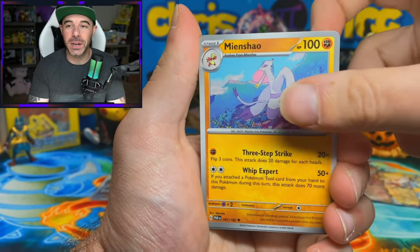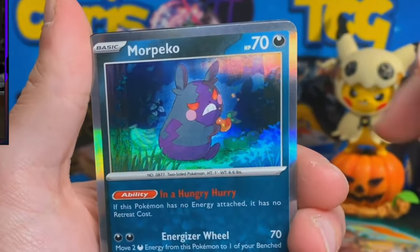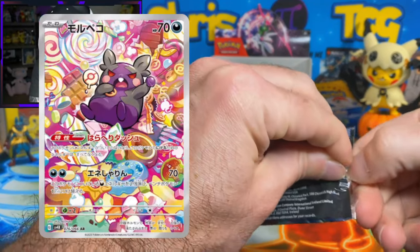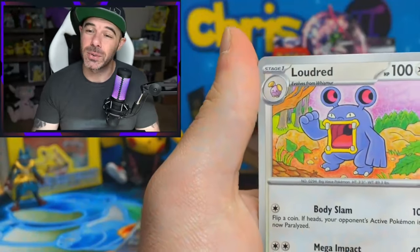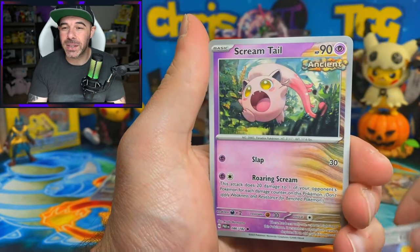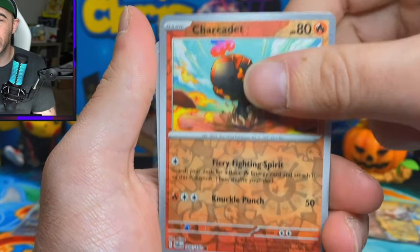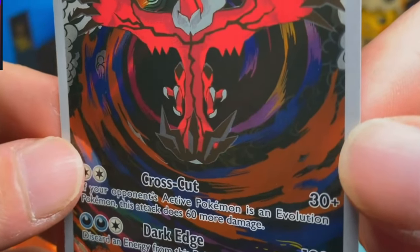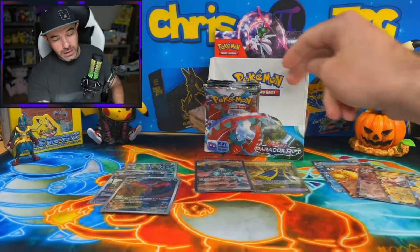Let's see if we can find an SAR to go with the gold card. I remember a couple of the boxes that only had one or the other - just a gold card and no SAR. So it does happen. Professor Turo's Scenario SAR looks amazing, and the Mineshow also got an AR and SAR treatment. Remoraid, Parasol Lady Reverse, and Amor Pico. Morpeko also got an AR card where it's like sitting on a mountain of sweets and food - it is absolutely adorable. Iron Bundle, we have a Charcadette Reverse, and an Eveltal art rare. Check out this Eveltal art rare with those stormy clouds swirling in the back.